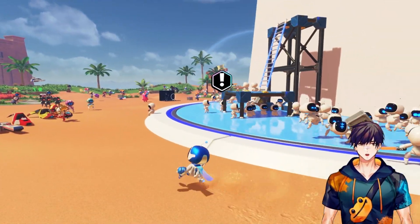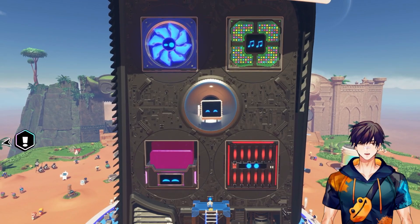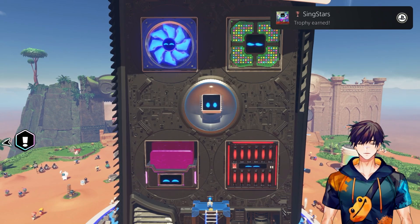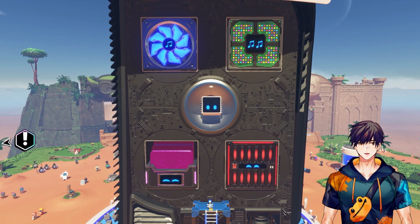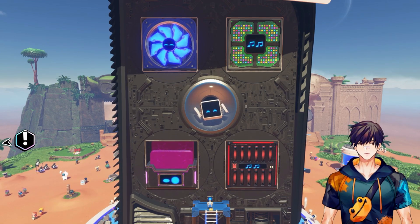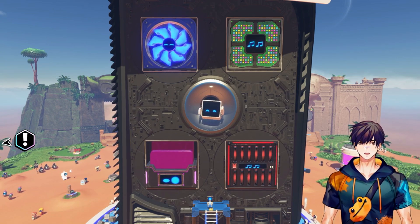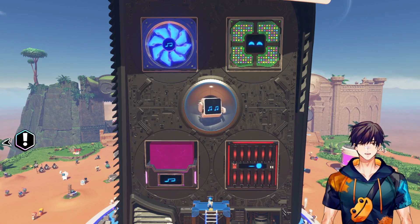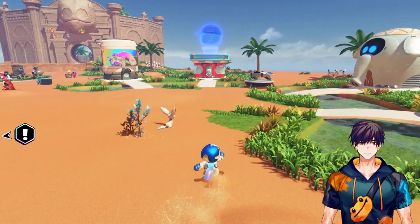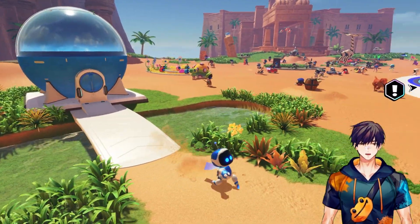I kind of want to platinum the game, but there are a few trophies I need to do first. If you go here and just wait a few seconds, they'll start singing. You can only do this after you beat Nebulax. I like how each of these parts of the PS5 is harkening back to areas of Astro's Playroom, which are all actual computer parts. We can also get the rest of the gacha — I'm pretty sure I have enough coins for that, but we're going to save that for later.